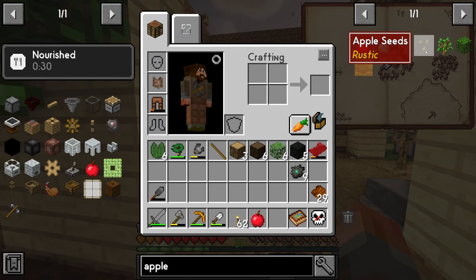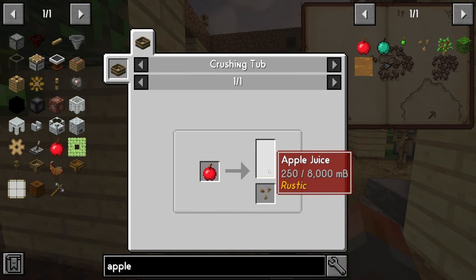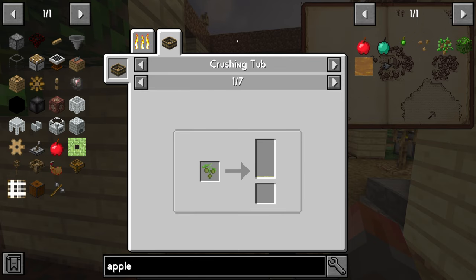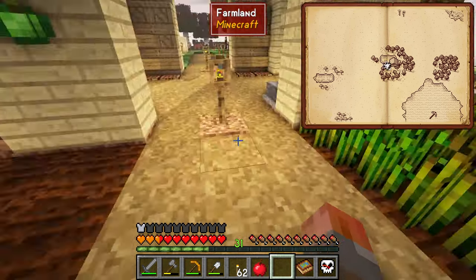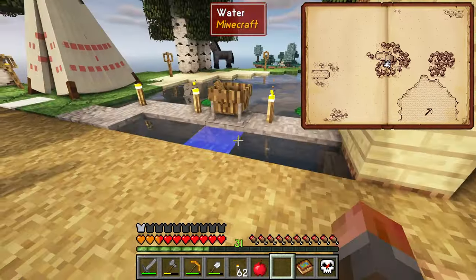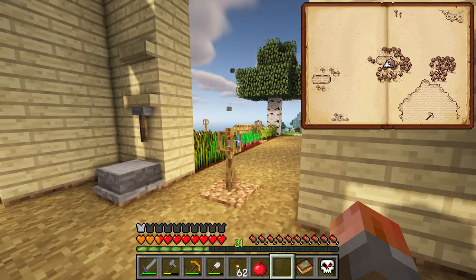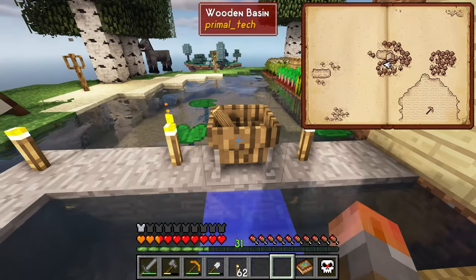You can craft an apple tree with apple seeds, and for that you need a crushing tub. Put apples in it and you get fruit juice and apple seeds, which you can then use to plant an apple tree. The crushing tub can also get you water, so you can use that with sugar cane to get water and sugar if you didn't have an infinite water source. You can also get honey crushed into beeswax that way.